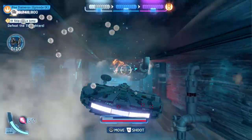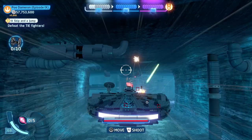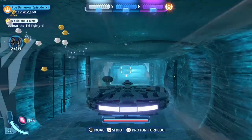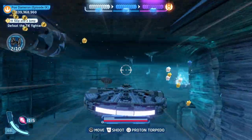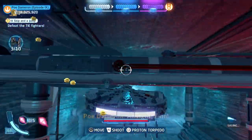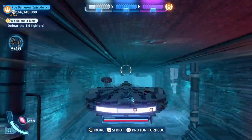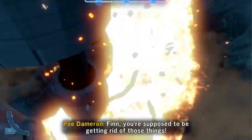When you spawn in, there will be a bunch of air vents. Simply shoot the vents — each one gives a nice amount of studs, around 1,000 studs with no multiplier, but much more with a multiplier. Fly straight and keep shooting the vents. You can also shoot TIE Fighters, but don't shoot them all straight away — if you destroy all the TIE Fighters, the mission will end, and you want to get as many studs as possible from the vents first.